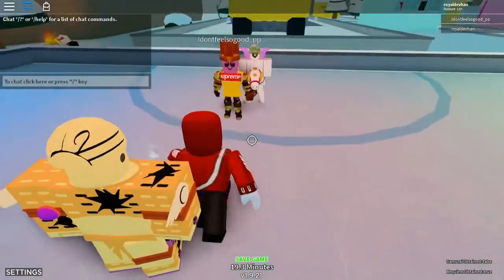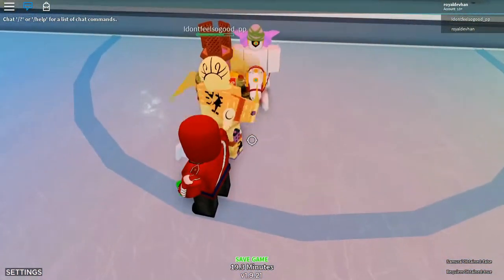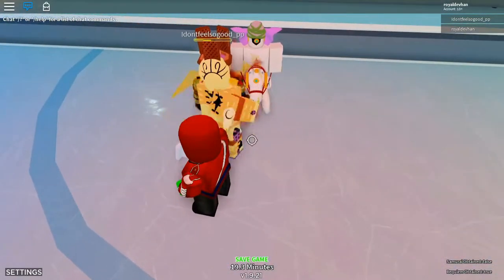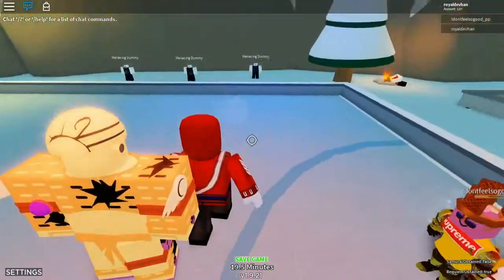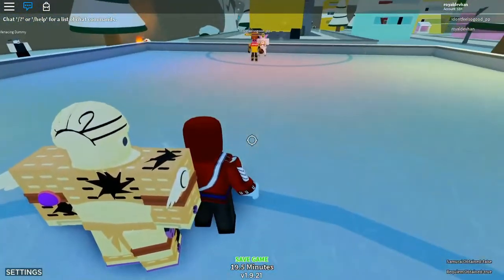So this first move is called Muda Barrage. You basically hold E — it's a standard barrage move, and you go boop. The problem is Gold Experience's stats are not that great, so it doesn't do as much damage as it would.